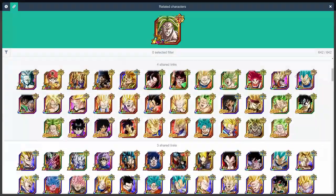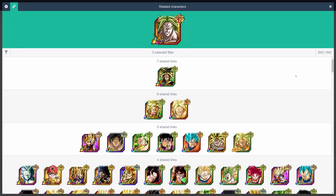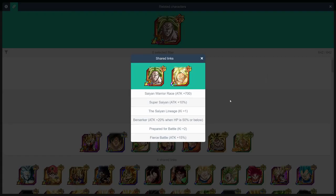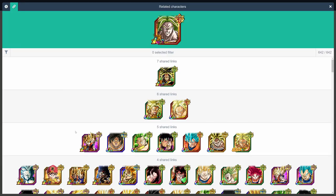When it comes to this guy, there is not a single doubt in anybody's mind that his best linking partner is the new TEC LR Broly. They literally activate all seven of each other's links for a total boost of up to 45% attack when below 50% HP, plus three ki, and an additional 5,700 attack from Saiyan Warrior Race and Legendary Power. Of course, if you don't have the new TEC LR Broly, then STR Broly's TUR form or any of the units in the five link section here are amazing partners as well.